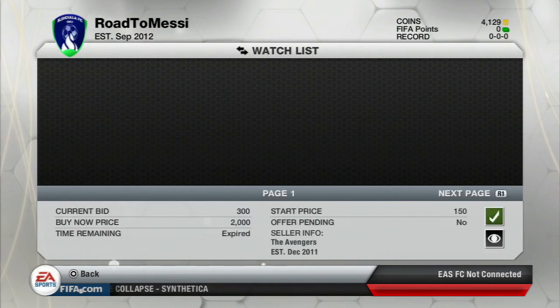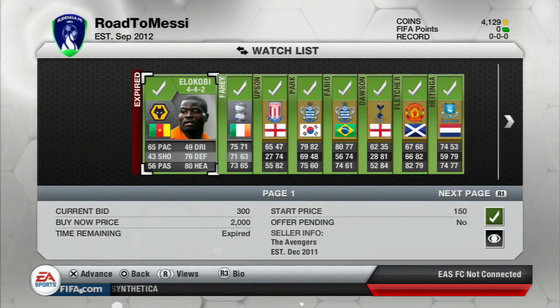As you can see here, we're showing that we don't have any other players in our club apart from the ones we've bought. We did start with 10k from packs and a bit of trading. The first player was Elikobi, picked up for around 450 coins.